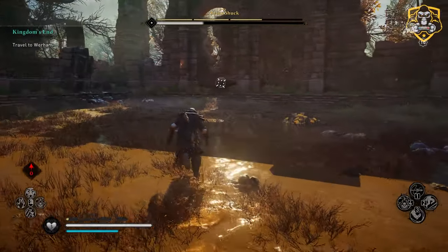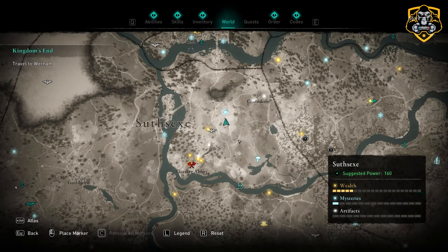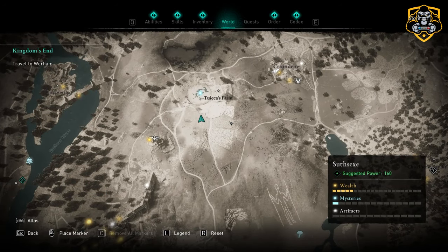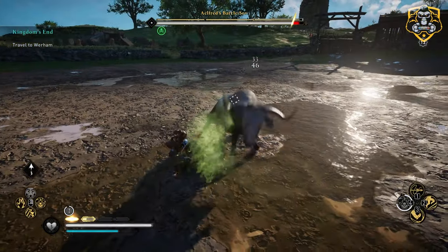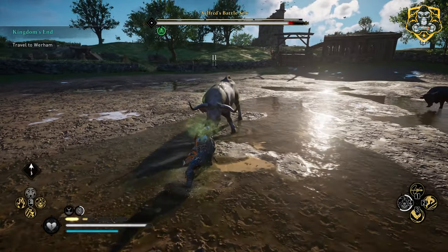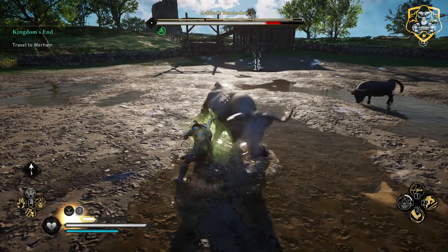Next we can go after Alfred's Cattle, which features a giant strong bull in the middle of a ranch surrounded by other cattle, found right here on your map. Miasma and fully upgraded Poison Strike will do wonders here, but try to stay behind the bull as you fight. Eventually the other cattle will charge in to help, so be ready to evade quite a bit.